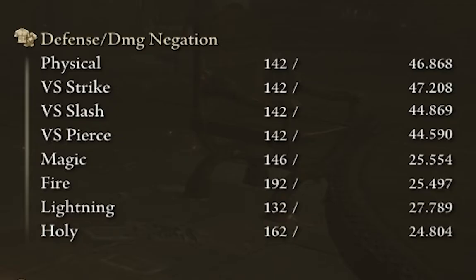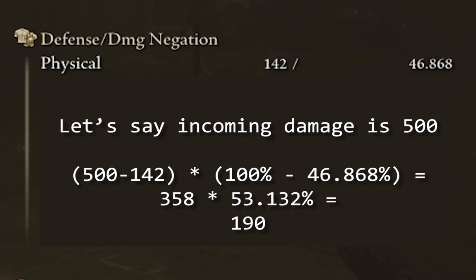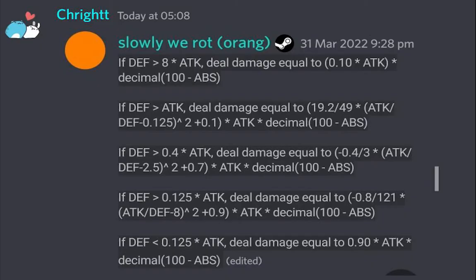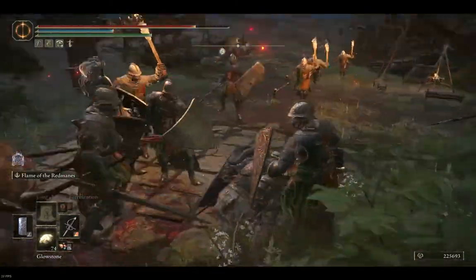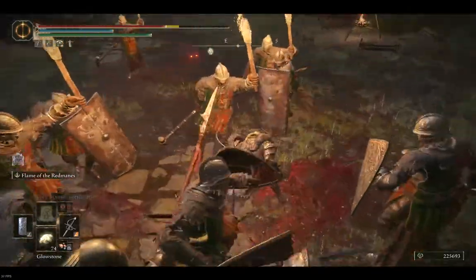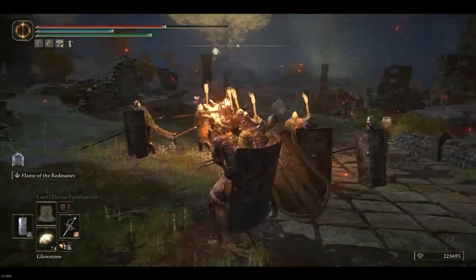Let's understand how to read the defense stats. The simple version is: defense is like a flat damage reduction, and damage negation is a multiplier. The correct version is much more complicated — defense is actually a multiplier too, between 90% and 10%. This mechanic will allow you to feel much more comfortable in low-level areas when you've leveled up, but you still take at least 10% damage from attacks.